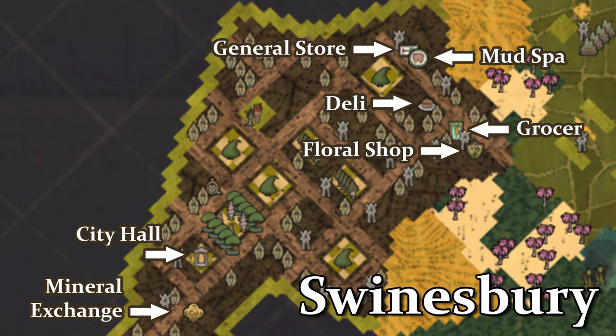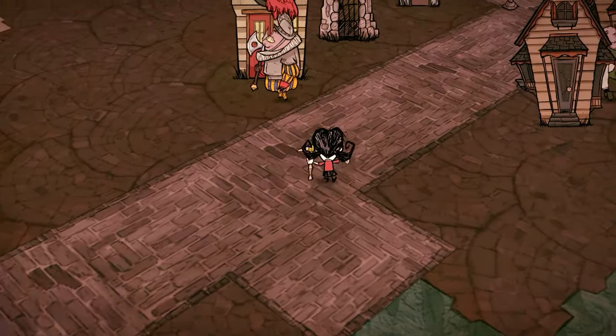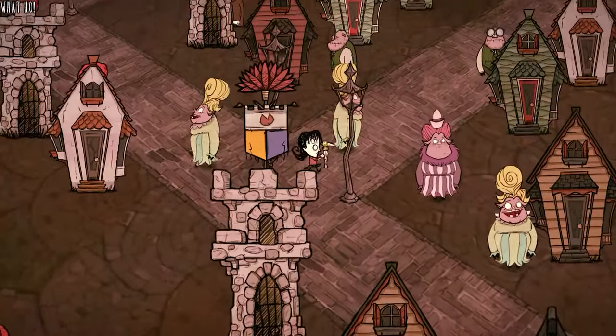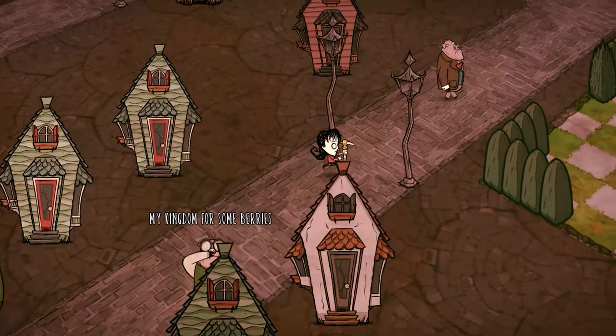Most of these shops serve basic wares such as food, minerals, and healing items. Considering how hard it is to acquire some of these materials in the wild, it's never a bad idea to check out the local merchants to see what they have for sale. Their wares change daily so it's good to check back every so often if you can't find what you're looking for.